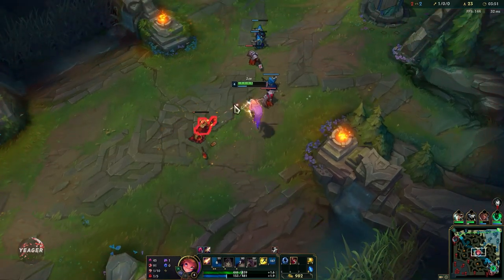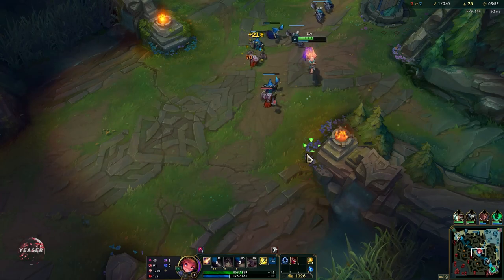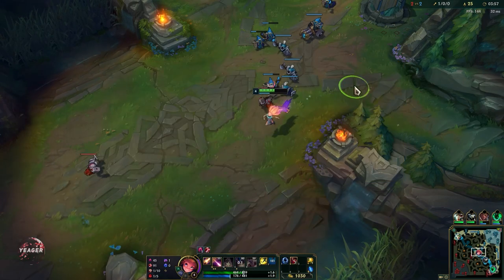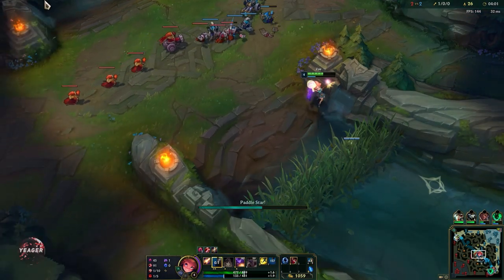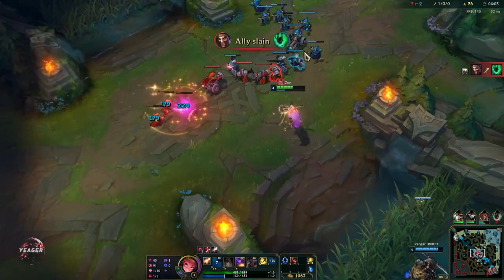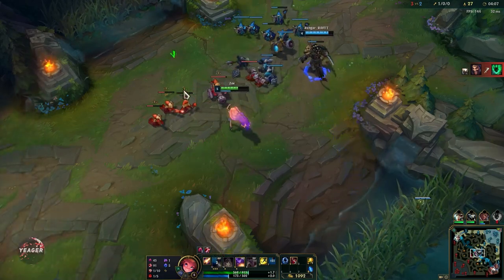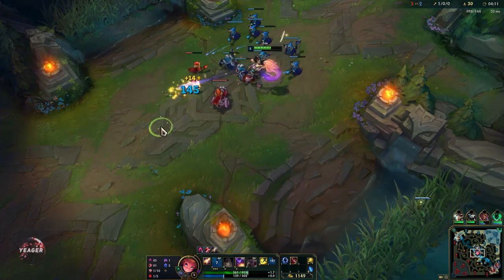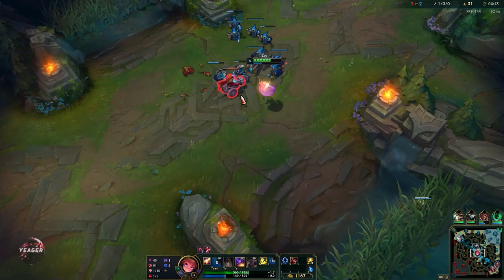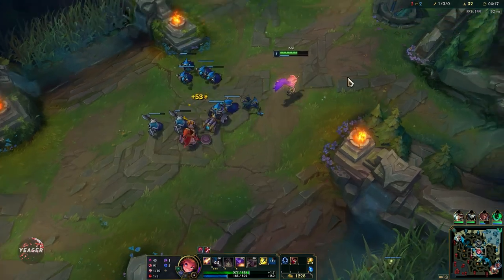There is no cooldown on this W so you can just keep picking up summoner spells. If you already have a summoner spell and want to switch to another one, you simply walk on top of the new one and press it. We want to push this wave and then recall — we don't want to stay too long otherwise we'll get ganked, so push the wave out and recall.